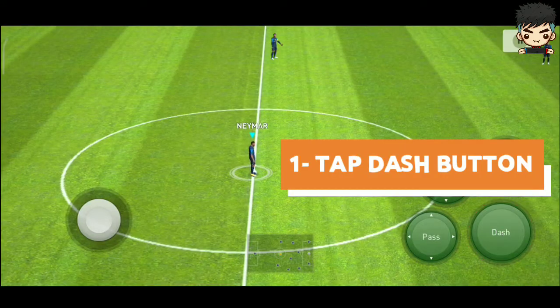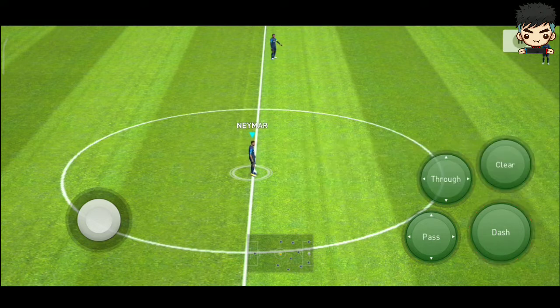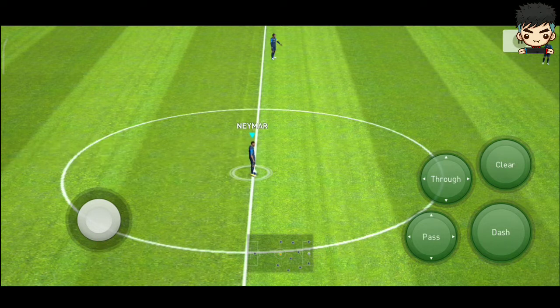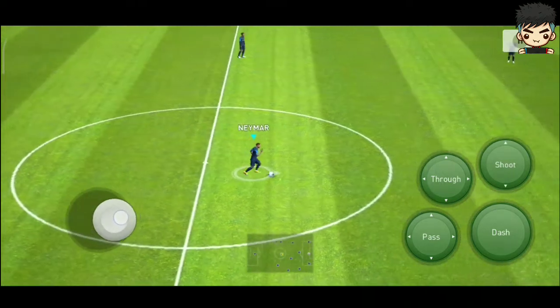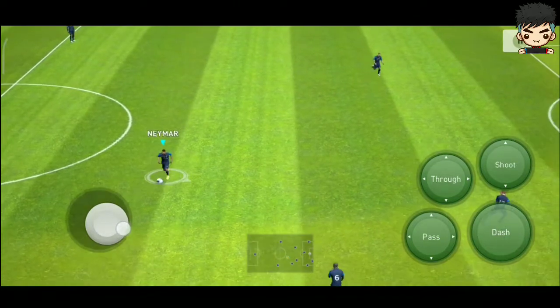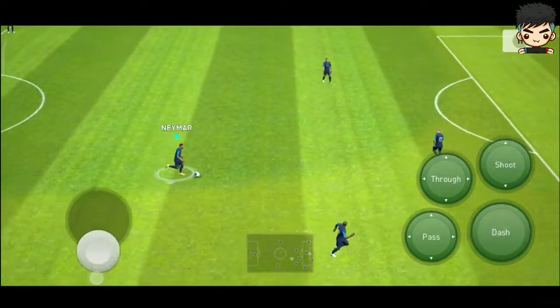In the classic control, the first step is to click on the dash button. The second step is to move the analog stick to the down direction — you can also use the up direction. As you can see, the player is now showing the skill without any problem: dash plus down or dash plus up.